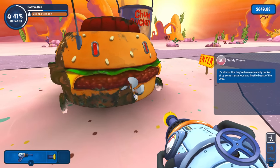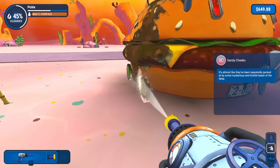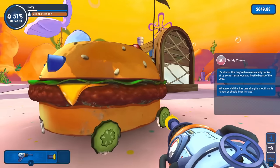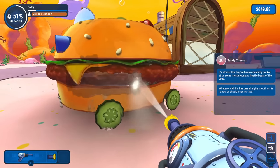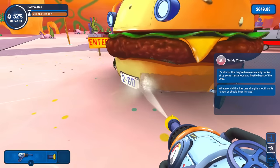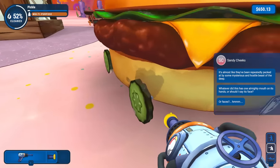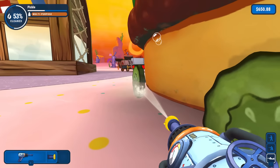Sandy messages: 'It's almost like they've been repeatedly pecked at by some mysterious and hostile beast of the deep.' I can only imagine it was the Dirty Bubble — had to be them, right? It looks like we got the initial pass done. Let's clean up the tires a bit more. We got the number plate and then the pickle wheels — a couple of sides, nice and clean.